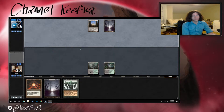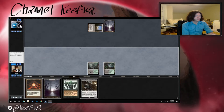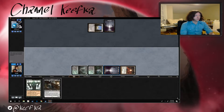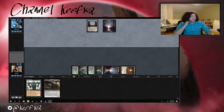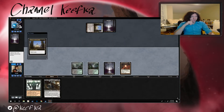I guess that's the card to discard since it gets shuffled back into your library. I think I'm gonna draw a card. It's good that our opponent is going so slow because we're definitely not going quick either. Another swamp for our opponent — I wonder what they're gonna discard this time.